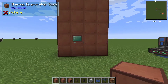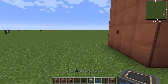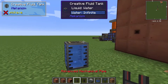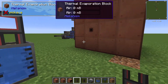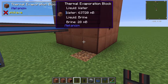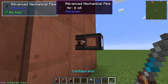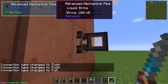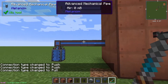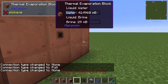Now that the basic structure is done, we can do the inputs. In this case I'm assuming it's going to be used for ore processing, so we input water. These valves you don't have to configure at all — they're just configured by the way that the configurator is set up. So if you want to get the brine out of it, which is what the thermal evaporation tower produces when you put water into it, you just have to make sure that you set the mechanical pipe to suck.